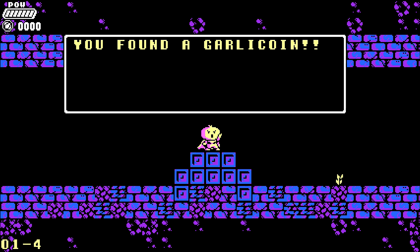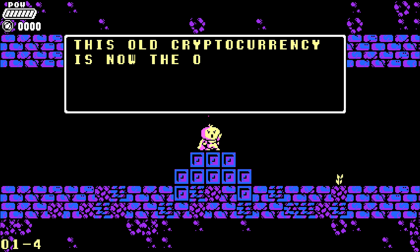You are going to find your first coin on level 1-4 right at the beginning. Make sure you grab it. Every coin you pick up is going to be worth 6, so make sure you keep that in mind.